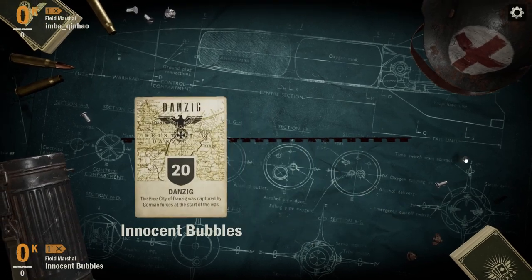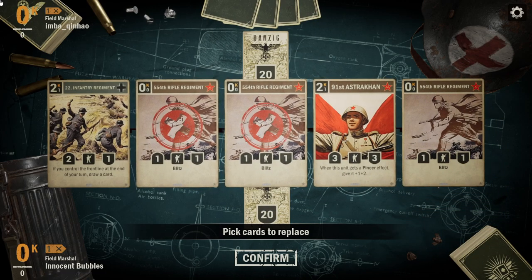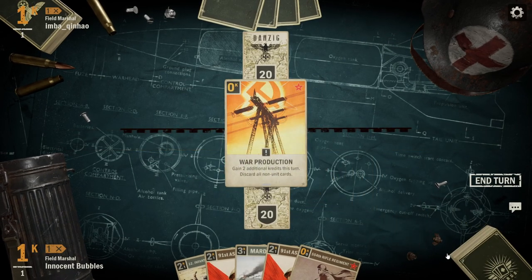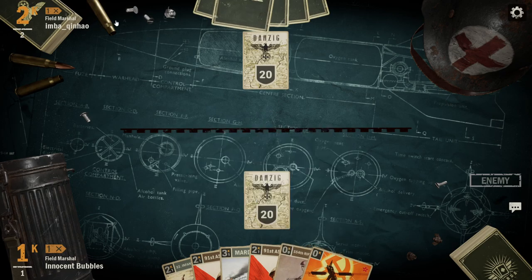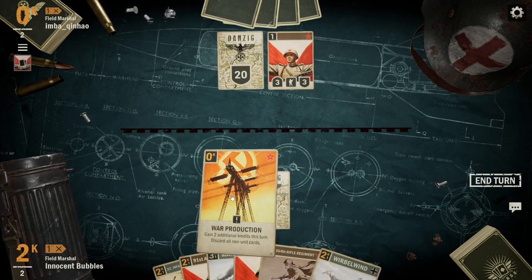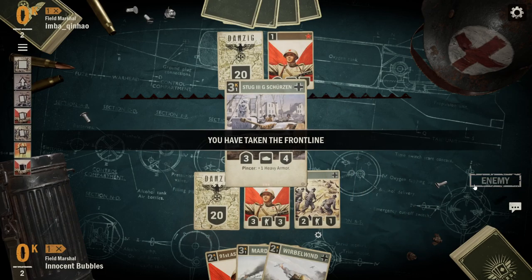Here we are in the second match. Once again we are up against Germany — I did face a lot of Germany in this session. I decided to put back two of the 554ths, keeping one for the combo with the 22nd which is really nice, and I decided to keep the Astrakhan. Unfortunately we find the second Astrakhan and the Marder. We can potentially go for the turn one War Production into 22nd and then fly 554th to the front line, but instead I decide to pass back. My opponent puts down an Astrakhan showing they are on Pinsa, and then we go for the War Production play — putting down a 22nd, an Astrakhan and a 554th, taking the front line and generating some draw.